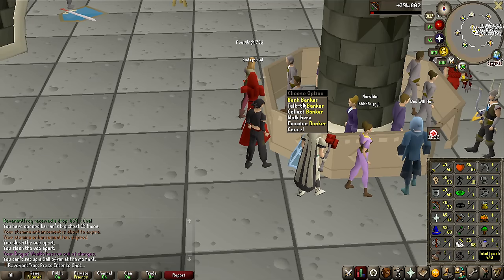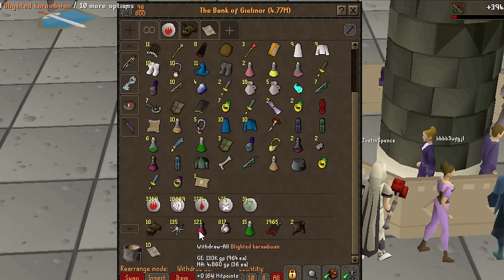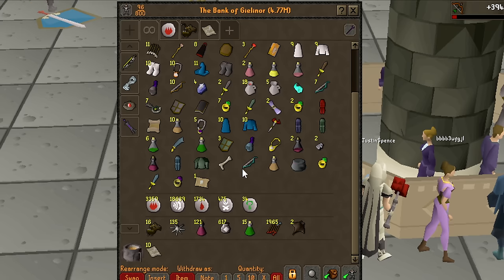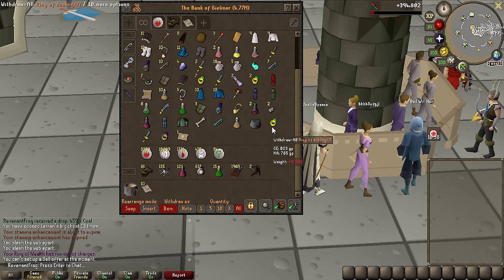Before we end this video, I want to give you guys a quick update on the bank value of this account — we currently have 4.77 million GP, with most of it being in pure cash and the rest in random miscellaneous items and the Blighted Super Restores. But I am so ready for what we're going to be doing in the next video — we're going to be PKing better gear and get some massive upgrades.